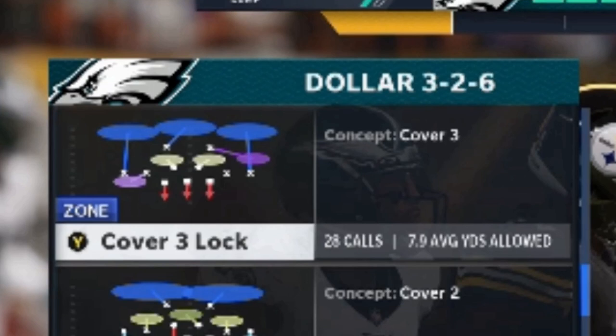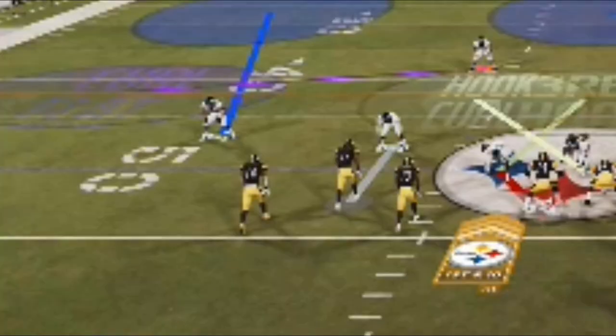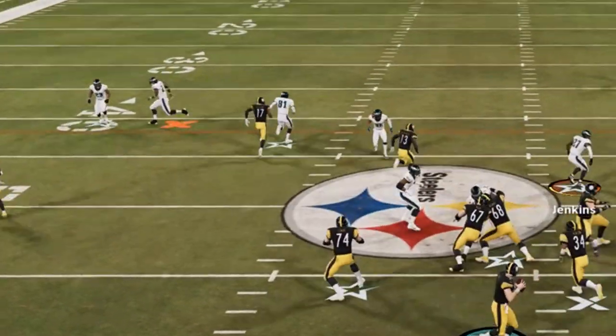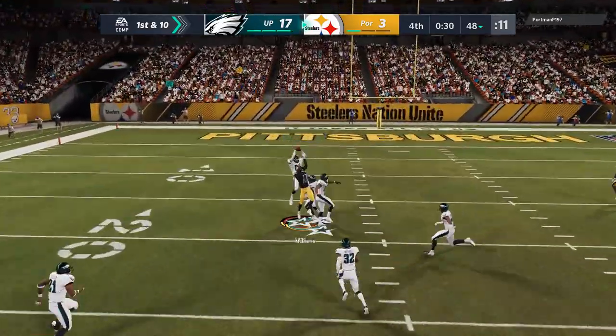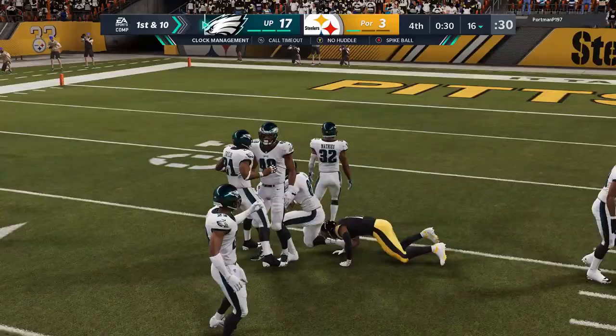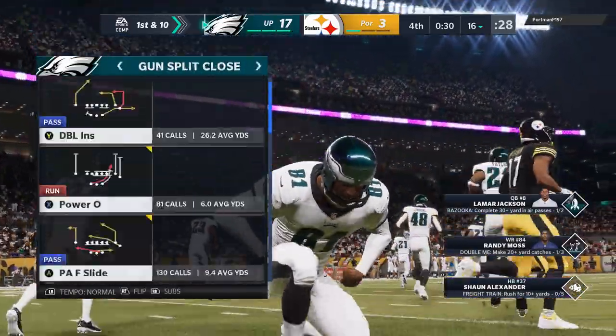To end this game we use the Cover Three Lock out of the Dollar 3-2-6 — a play I put out not too long ago, I'll put a link in the description. The slot corner is pretty much manned up to the receiver most likely to hit a one-play touchdown against Cover Three. He reads Cover Three and tries to bomb it up, but that guy is all over him. Most people don't know the Cover Three Lock, which is why that play worked. We get another interception to end the game.